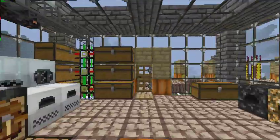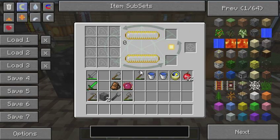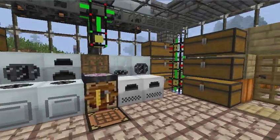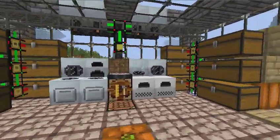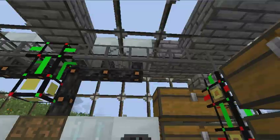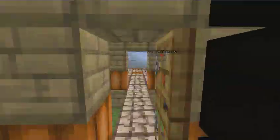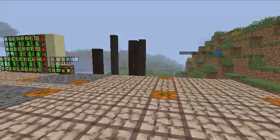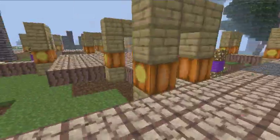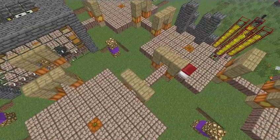Solar panels up there, and in here we have a Mark 2 collector and a Mark 2 relay from my equipment exchange. Down there we have a teleport pipe, because this system here is connected with this other system over here, which is pretty nice, but we'll get to that later.